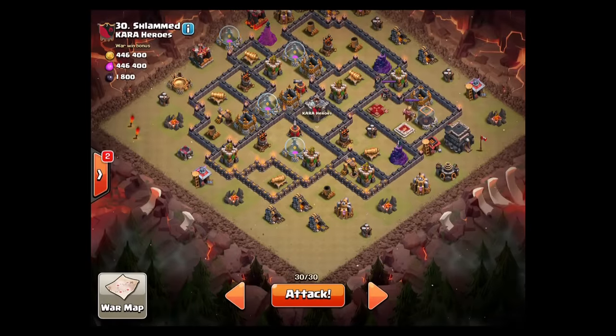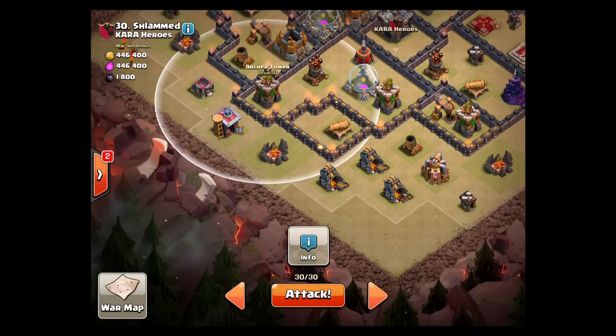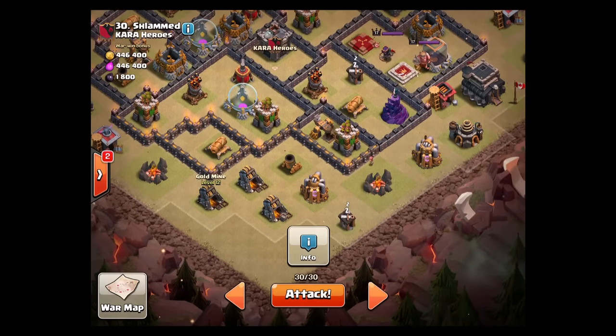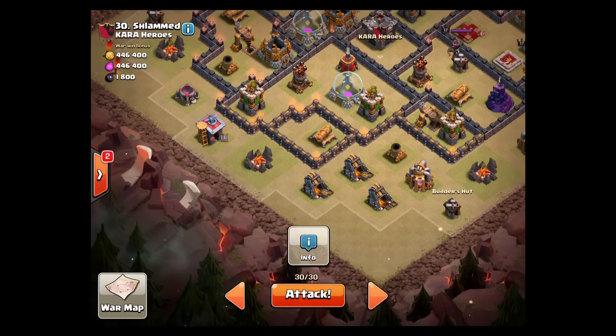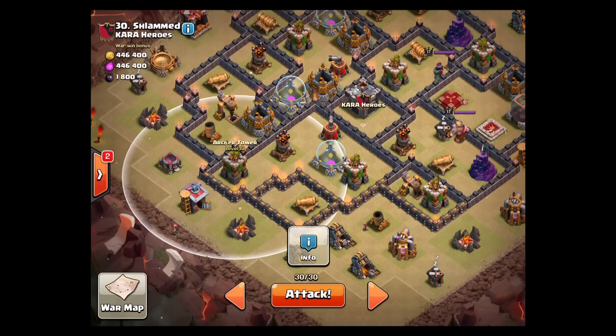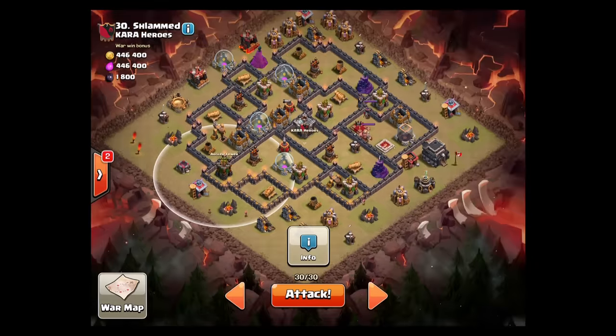Let's go and have a look. I'll drop my golems down at the start, with a wizard just to the right of that army camp so the arch tower doesn't get it, another wizard on the mine, another on the army camp. I'm going to drop five wizards down here to help take some of the defenses down as well, drop the queen down, drop the king down eventually, use the jump spell to get those troops going in, and then throw the five hogs in — hopefully that all works out quite nicely.